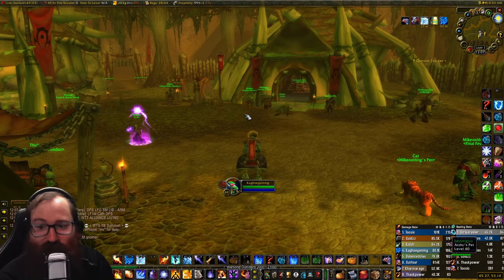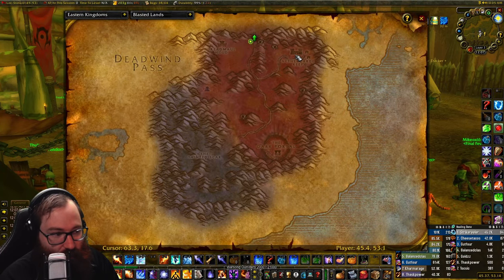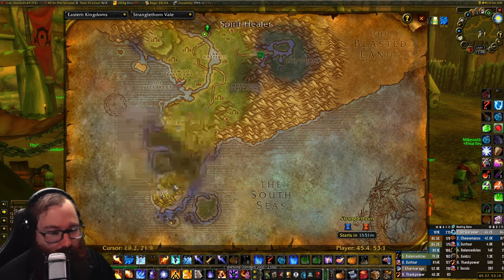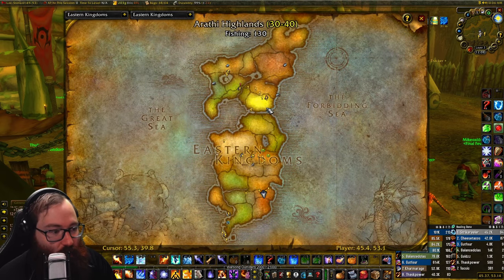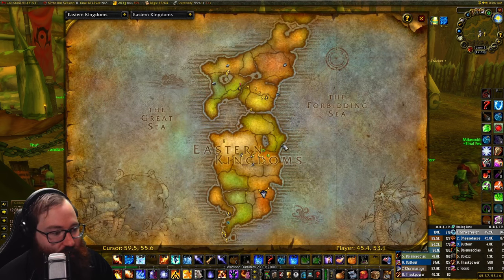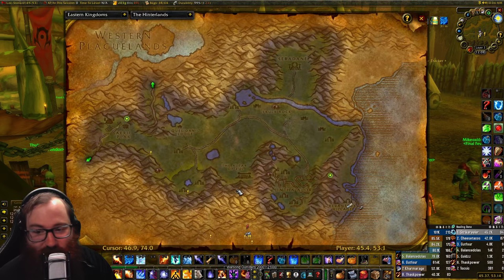Next, get your essential flight paths. For Horde, get Stonard for Swamp of Sorrows; Alliance should get Nethergarde Keep for Blasted Lands. You probably already have Stranglethorn Vale and Booty Bay. The key ones are Hinterlands — Aerie Peak for Alliance or Wildhammer Village for Horde. An easy Horde route is to fly to Arathi Highlands, cross the bridge, take the boat, and swim up the shore to Hinterlands to grab the flight path.